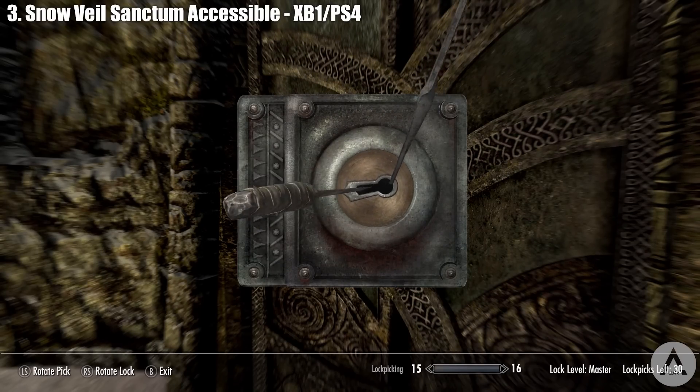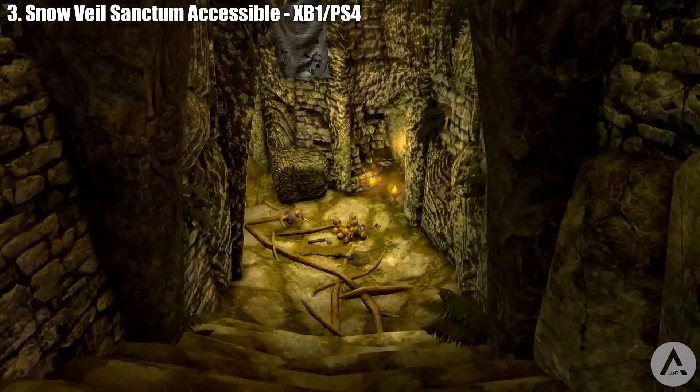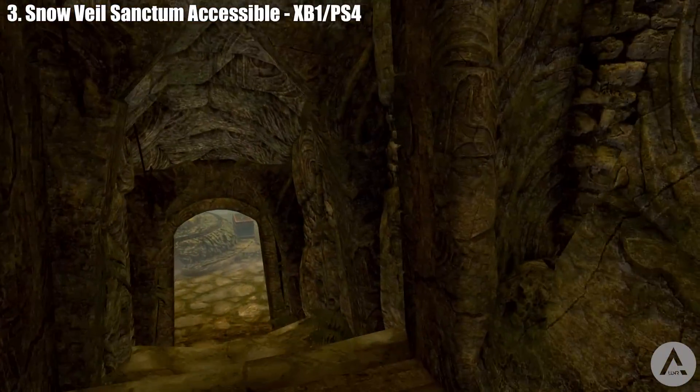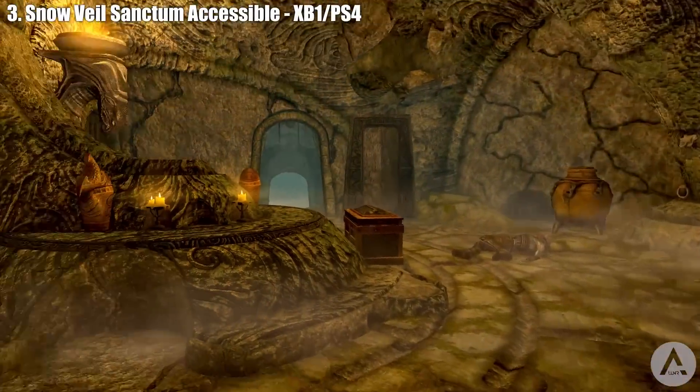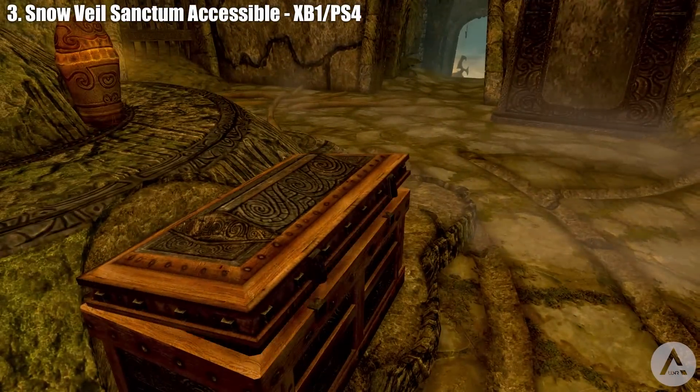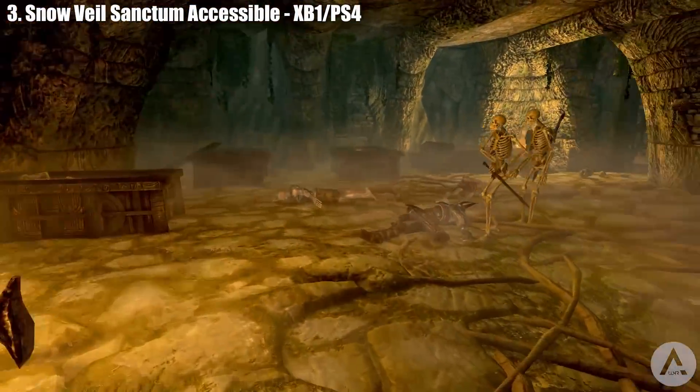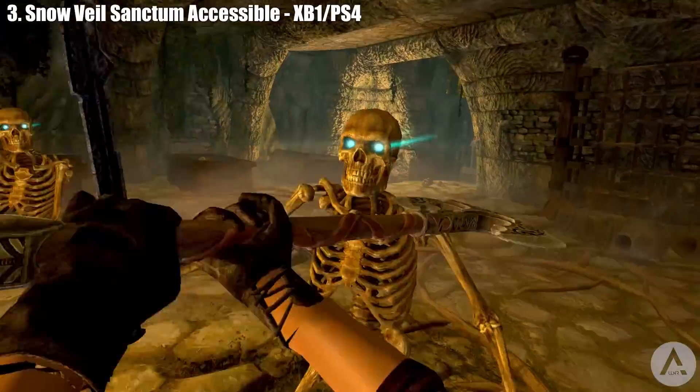Next up is a mod for PlayStation 4 and Xbox One called Snowville Sanctum. You'll now be able to pick the lock on the door at Snowville Sanctum — it's a master lock so come prepared. This allows you to reach the Disarm word wall that was previously quest-locked. A new enemy simply known as the Nightingale waits for you at the end of the dungeon.